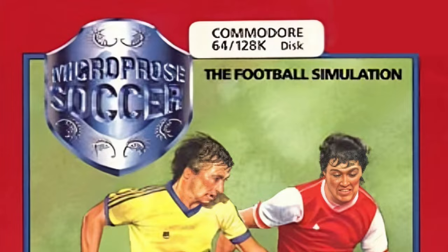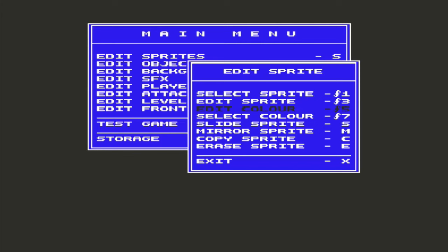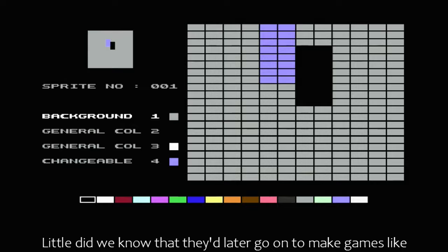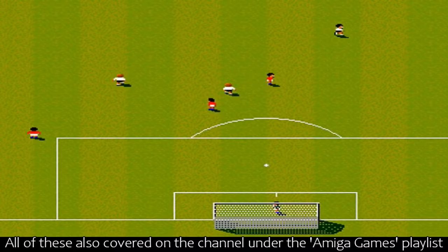Imagine, up until this point, Sensible Software were only well known to us Commodore 64 owners for the unusual yet awesomely addictive shoot-'em-up Whizball, and also the successful shoot-'em-up construction kit. Little did we know that they'd later go on to make games like Megalomania, Cannon Fodder, and quite possibly the greatest football game in the world — all of these also covered on the channel under the Amiga Games playlist if you want to check them out.